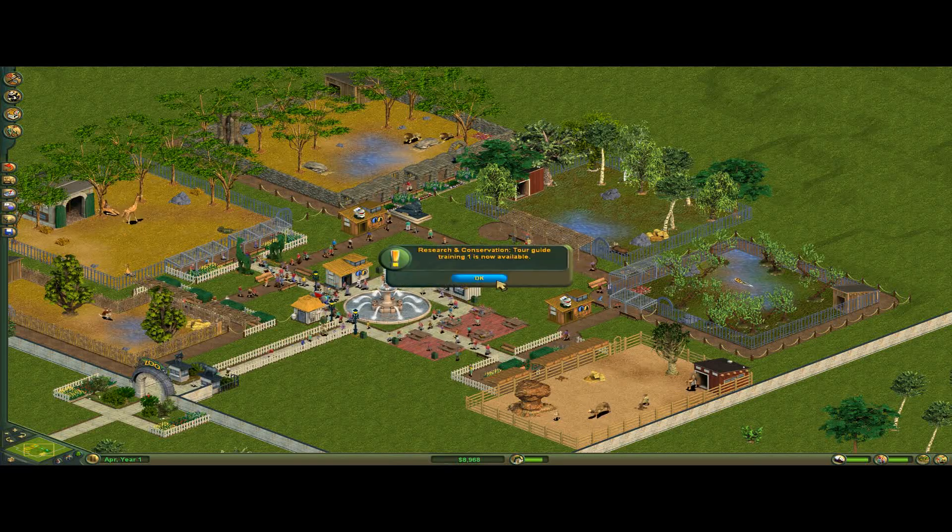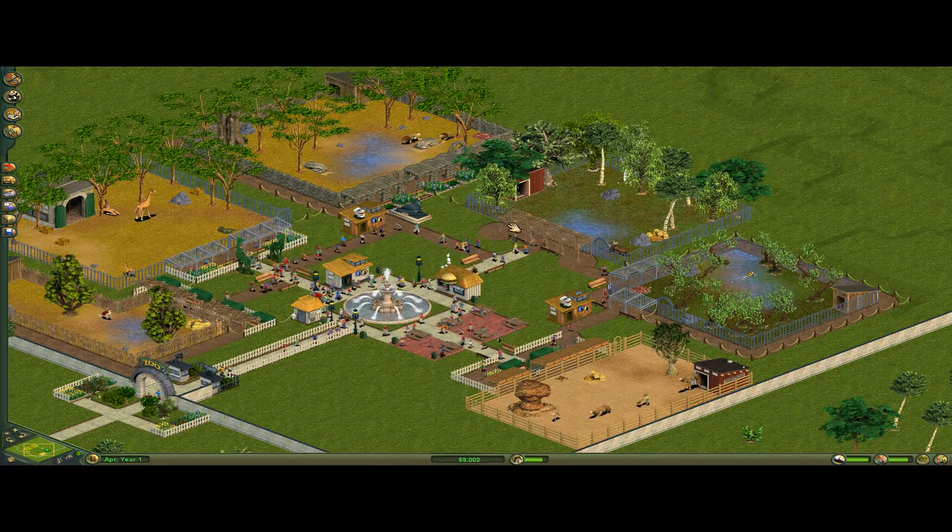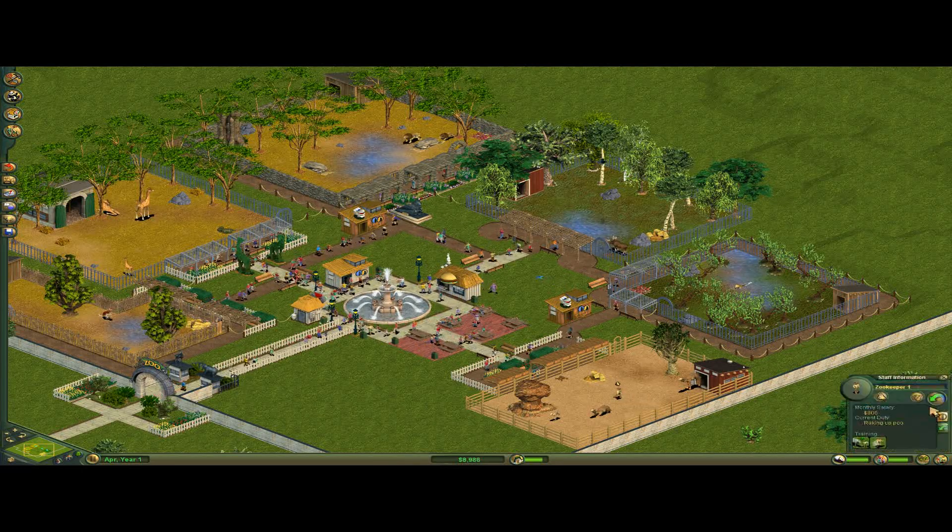They're more or less useful. You can select where they go — for example, if I wanted this zookeeper to only cover these three exhibits, I could do that.